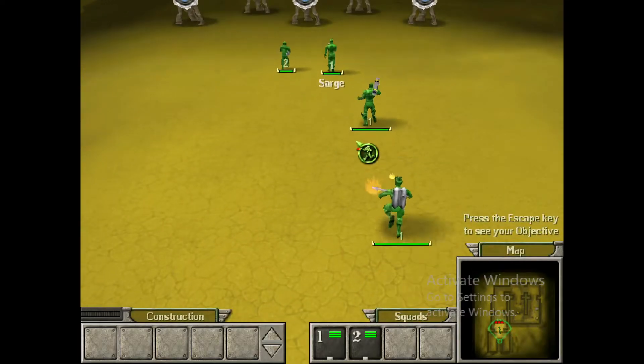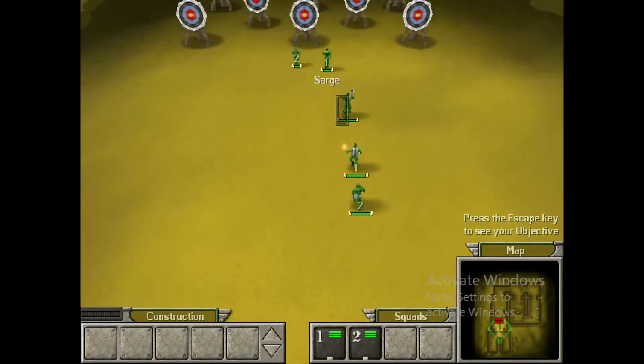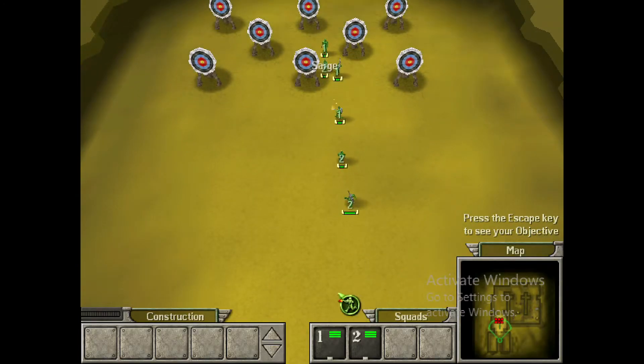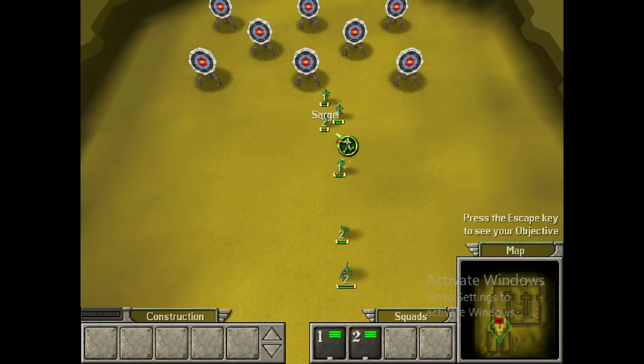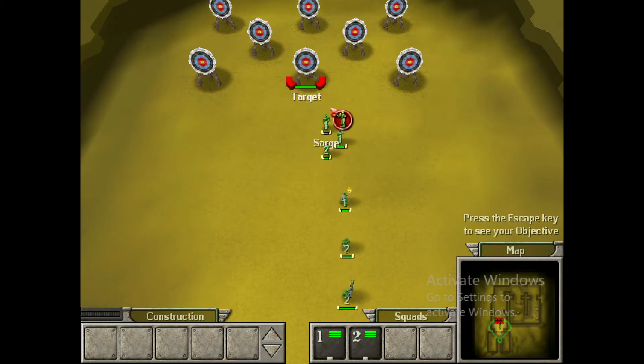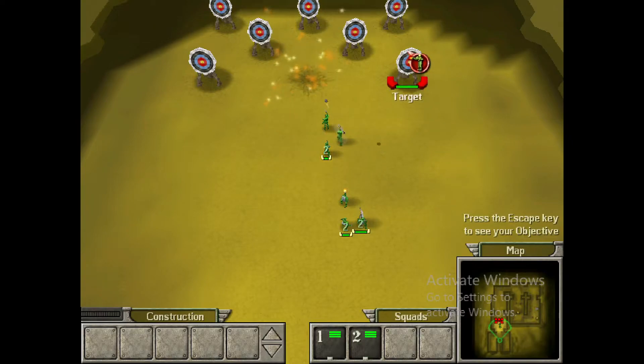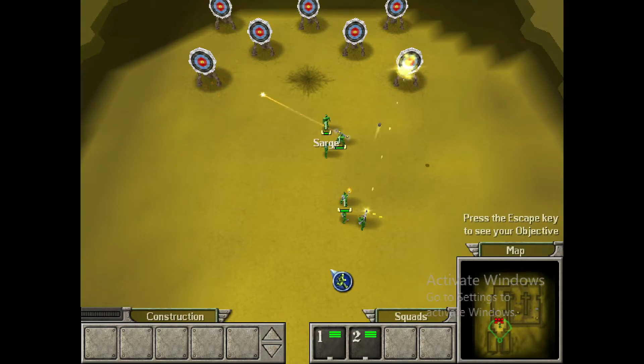Select a unit you want to shoot with, then scroll over a target and left click to attack. Destroy all the targets. If you attack with different units, you'll notice that each one fires with a different weapon, and each weapon has its own range and firepower. It's important to learn the strengths and weaknesses of each one. Or you could just hurl them blindly at the enemy — that's what most people do.